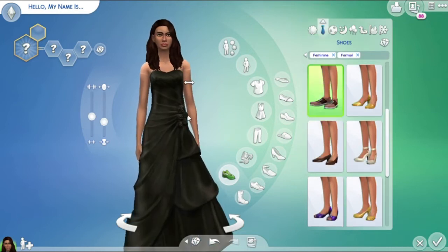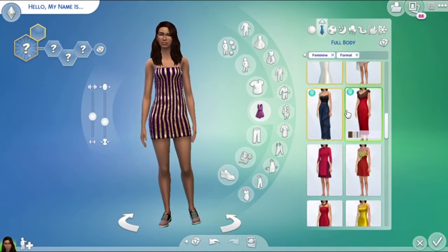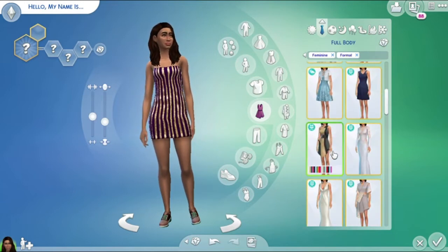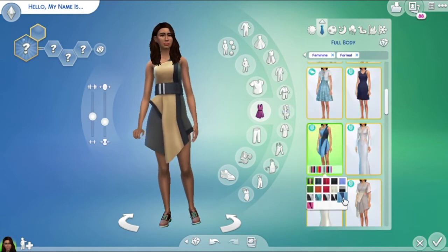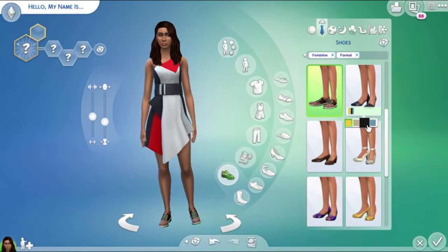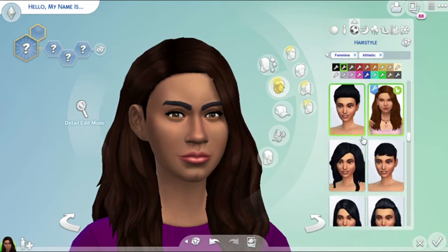Now let's go to her formal wear — I want her to have on a nice pretty dress, something that's gonna pop and stand out. I'm not sure what I want her to wear. I do have a plan for this Sims 4 gameplay: I want her to have a family and meet different people. She is a young adult — if I had to put her at an age it would probably be like 22, just getting out of college, trying to discover who she wants to be and get her life together.